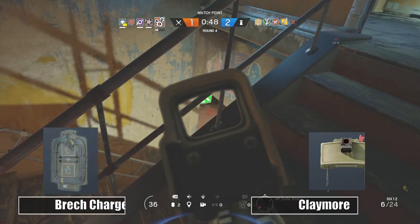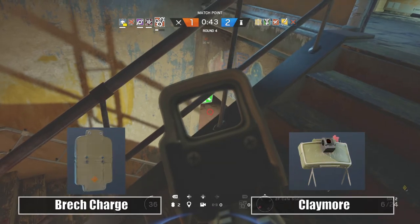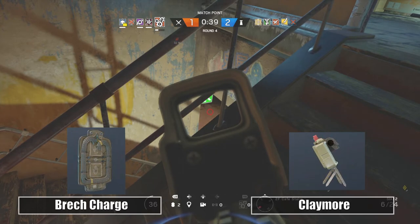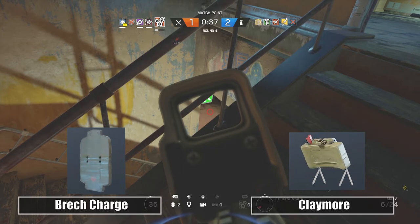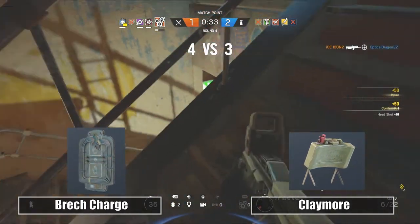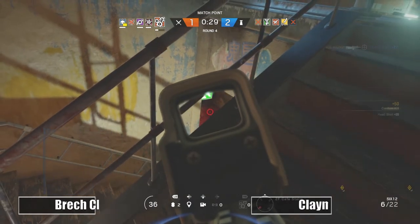Now for her gadgets she does have breaching charges or claymores. Personally I do like the breaching charges as they match Ying's playstyle. Ying is a more aggressive operator — she's kind of like Ash. You do need to be really aggressive with her, and those breaching charges could help out in a lot of situations. On top of that they go really well with her special ability, so I suggest picking the breaching charges over the claymore.